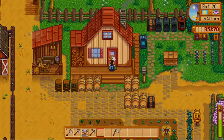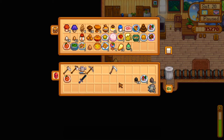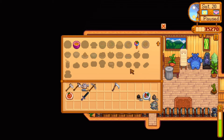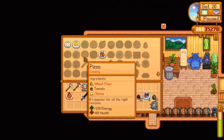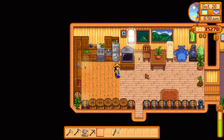Today is actually Shane's birthday — do I have anything that he likes? Can I make a pizza? I don't think I have the recipe. Oh, I do! But I don't have the ingredients. Oh well, we can go ahead and buy one.